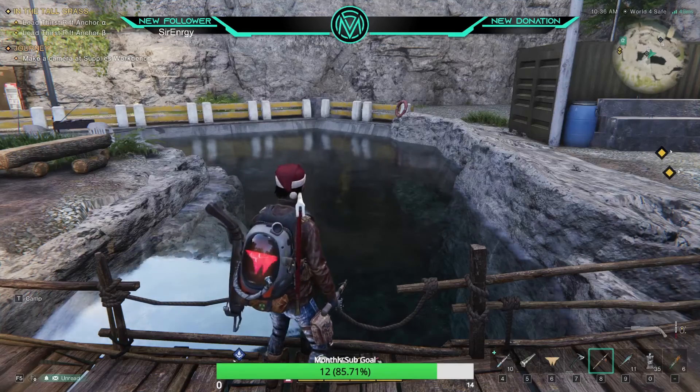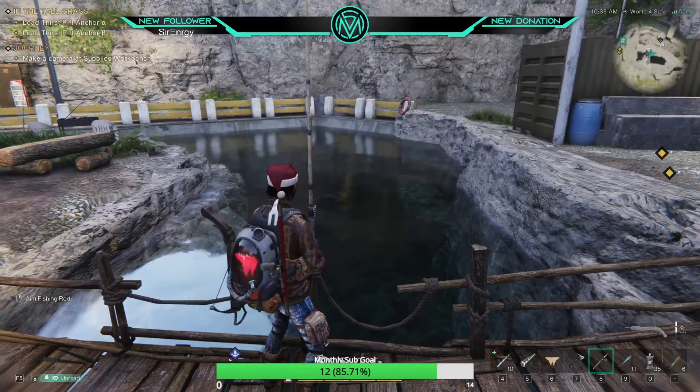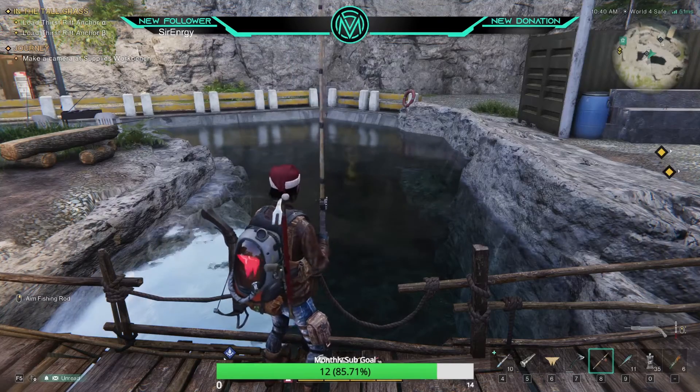Number 6: Now that you know about the bed, if you're ever struggling to find food, make yourself a fishing pole and some bait and go fishing. It's relatively fast, super easy, and you can stock up on a ton of food so you don't ever have to worry about being underweight.